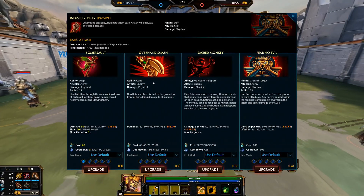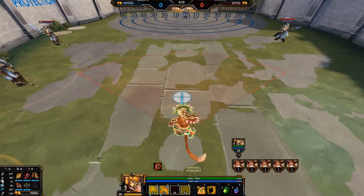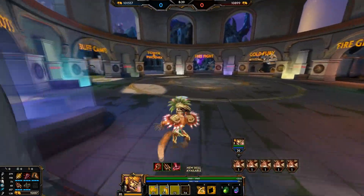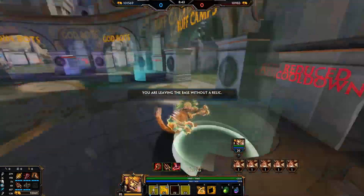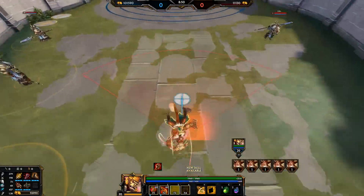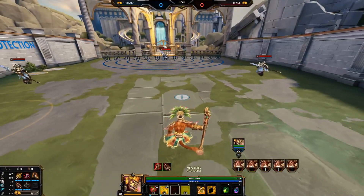On to Humbats' second ability, Overhead Smash — you're going to be maxing this first. Humbats smashes his staff on the ground in front of him, doing damage to all enemies. It won't go off instantly — it has a bit of a delay. You can actually move whilst casting this, so if you're moving forward you can move around and aim with it; you're not stuck in the same place.